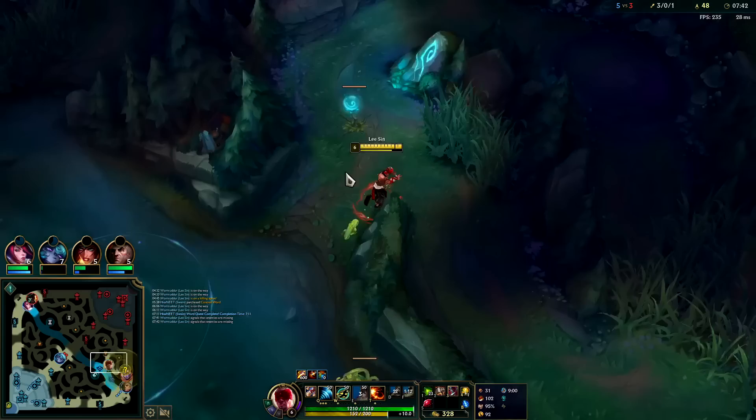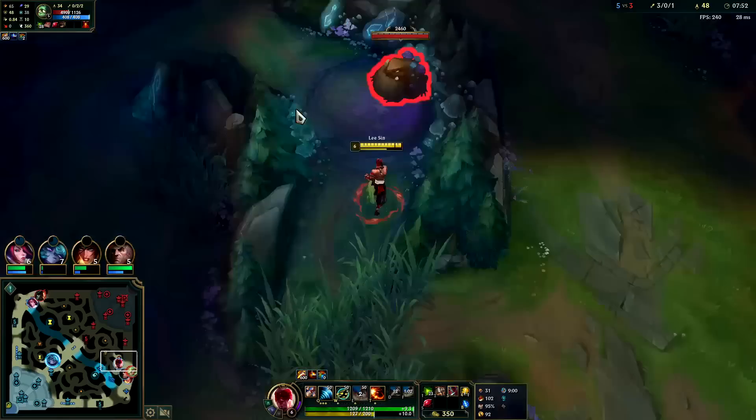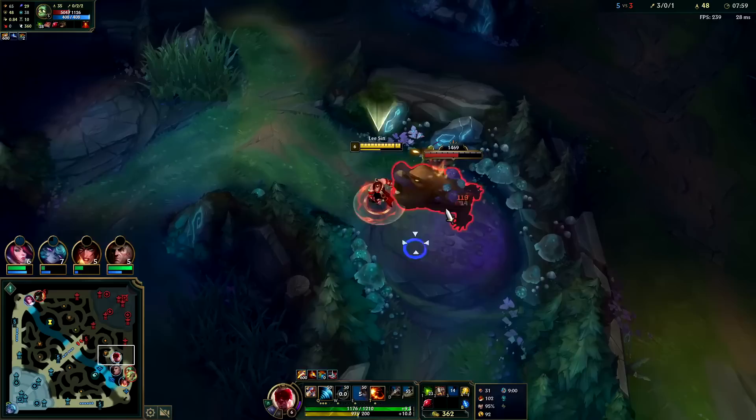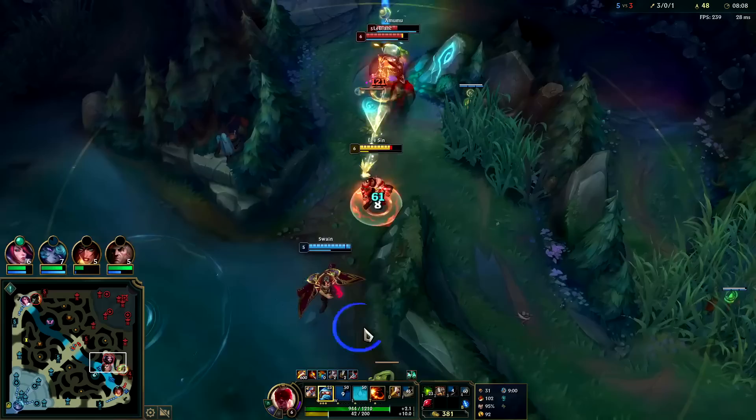That sucks that I kind of wasted that right as Amumu showed up. Having Q on cooldown is not ideal when the enemies are there. We should have got him with an E and an Ironspike — Ironspike doesn't do that much damage though. I'm gonna go ahead and hold on to my Q so I can use that if somebody shows up. He's gonna die if he goes to that.